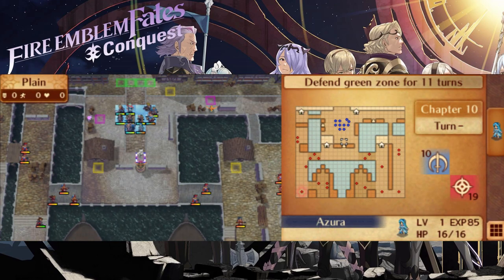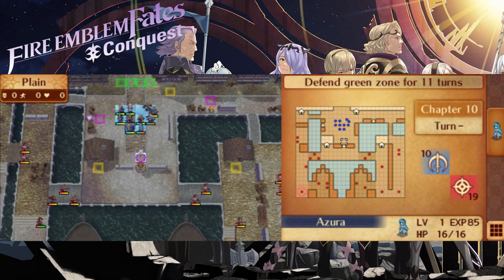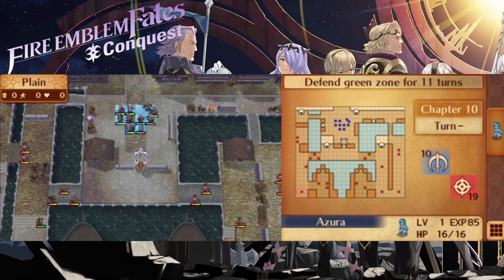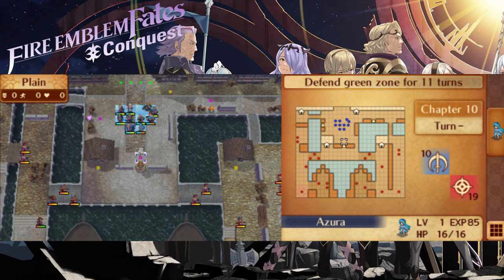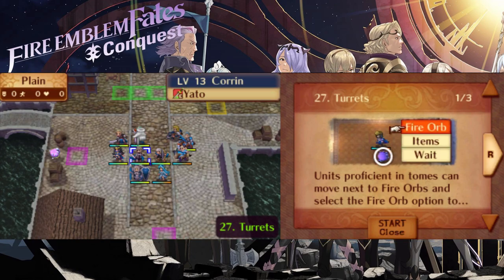Before we jump into the chapter, there are a few things I need to tell you about the new and improved AI for Fates. Defending a point sounds easy enough, but beware that if enemies have the ability to dart past you in order to rush for the finishing line, they will do it. Particularly the flyers are hell-bent on reaching their target destination and will often fly straight past your units. This is why I opt to take a more aggressive approach to this chapter, moving my units down south and trying to take out as many enemies as possible during the enemy phase, without overextending. Rather than stick Effie and your other tanky units in a choke point, I find a strong offense to be a much more effective defense.